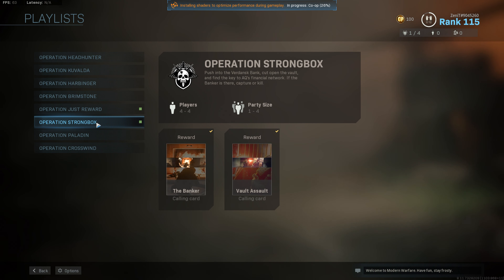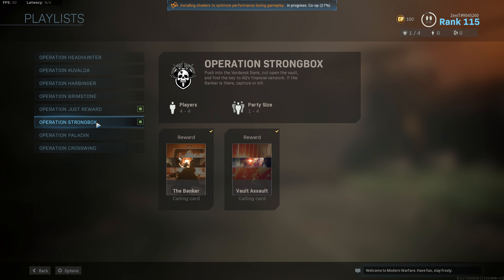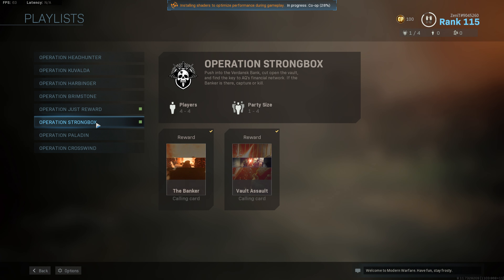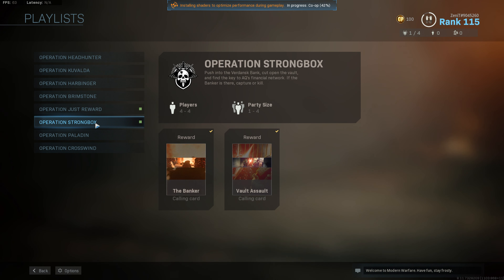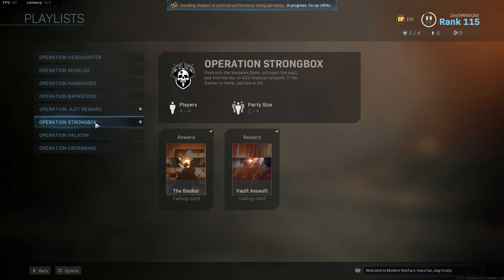The map you want to play is here in Special Operations. I think the best one is Operation Strong Box, where you have to break into a bank. Let's start it up and I will show you the way I do it. This is actually best done with four friends, or three friends if you have that. You can do it with randoms, but to do this the best way, you should not complete the objective — I'll show you when we get in.